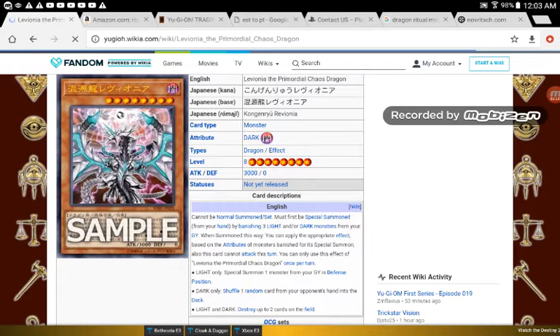Dark only: shuffle one random card from your opponent's hand into the deck. So if you have this going first, they're going to have a five card hand instead of a six card starting hand. That's not too bad, but it's not great either.